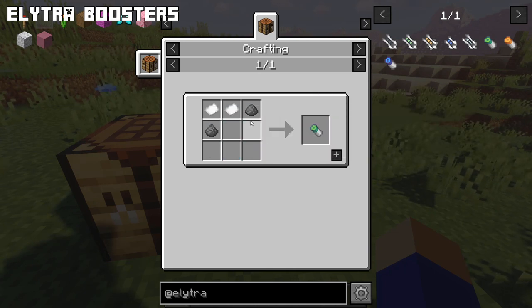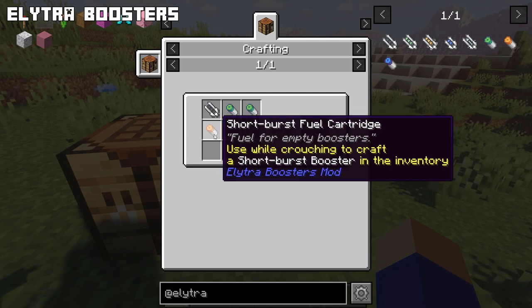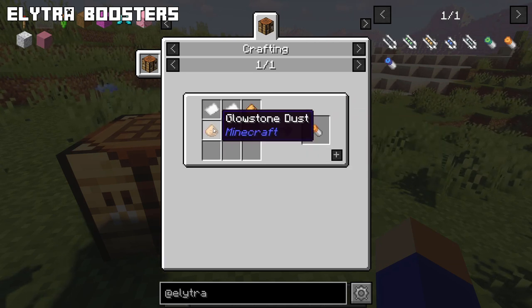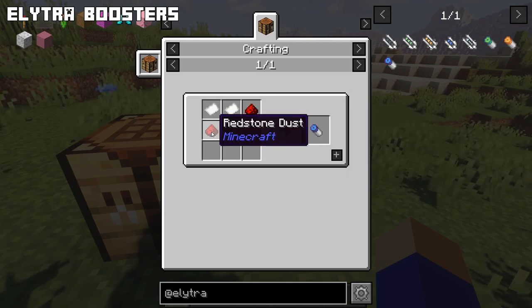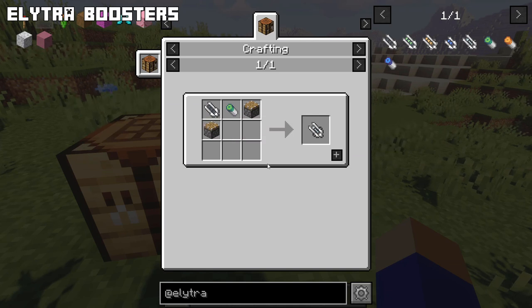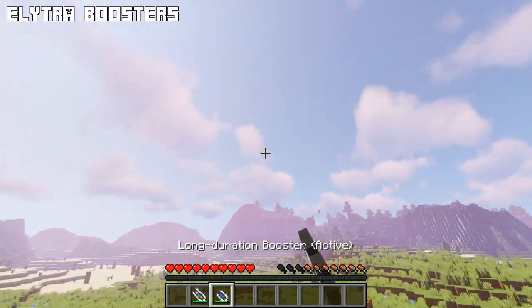The cartridges can be crafted with two papers and two gunpowder. The short burst boosters are faster but don't last very long and require a short burst fuel cartridge made with two glowstone dust instead of gunpowder. The long duration boosters last much longer and require a long duration fuel cartridge crafted using two paper and two redstone. The mod also adds a forward launcher that can launch you into the air even when standing still, so you can quickly get away and then grab your booster to start flying.